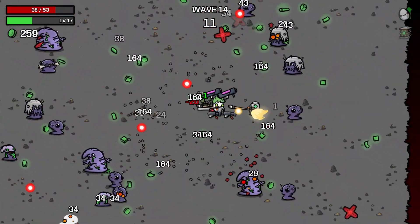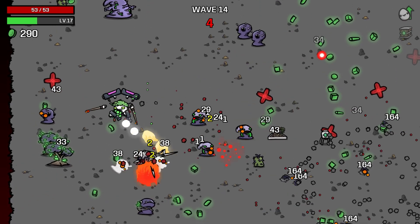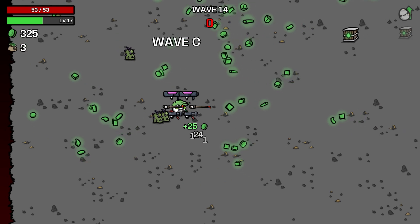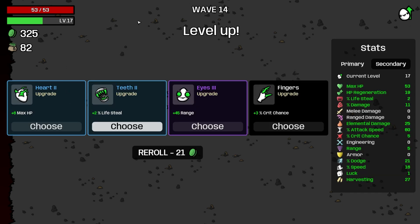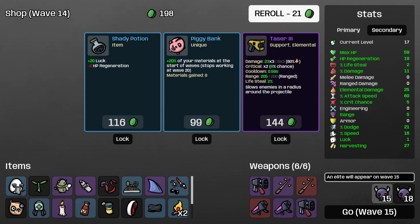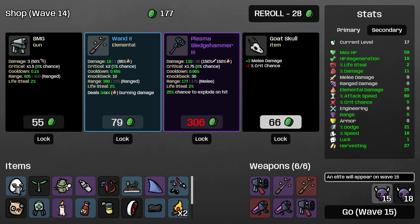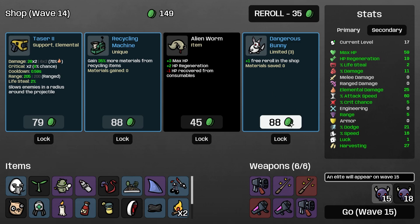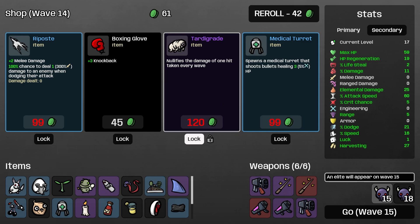Still think some dodge and some HP would be pretty nice. Crit would also be pretty good. We could push elemental damage a little bit more. We'll take the attack speed. Some more HP regen actually - some health, we'll take it. We don't need any more luck so I'm just going to roll it. The sledgehammer's pretty nice but I probably don't need to bring it in - everything's pretty rangy. We'll roll 28, take a free roll, and we're going to wave 15 - next elite.